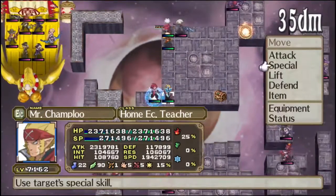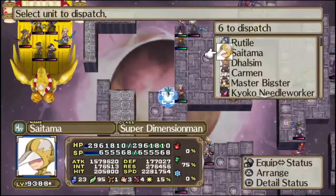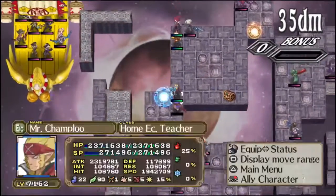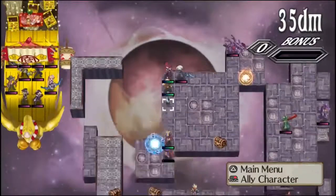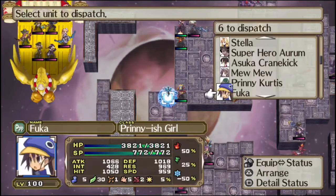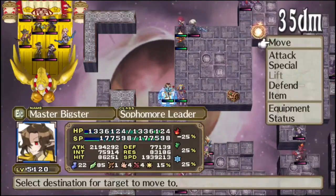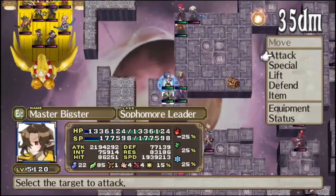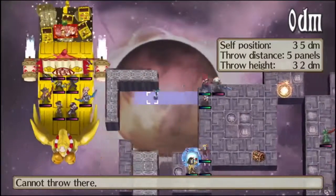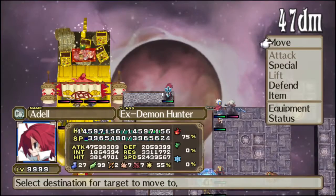This is recorded post-commentary. You can see I try to throw them all the way from the base panel to capitalize on their move, just because I'm not sure how well they'll survive if the gentlemen are given a chance to attack. If we were on a map where their ship was connected to the mainland, I probably wouldn't have to worry so much — I would be able to run there with my units and their awesome move ability.